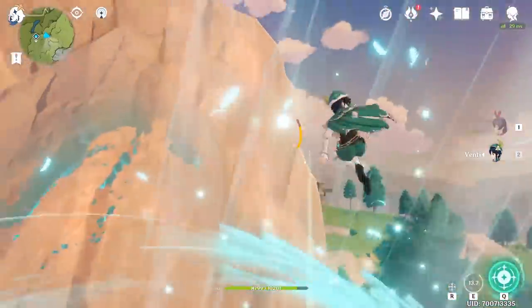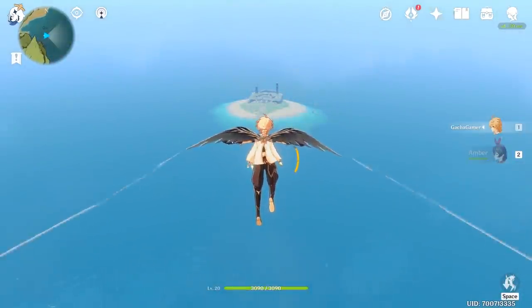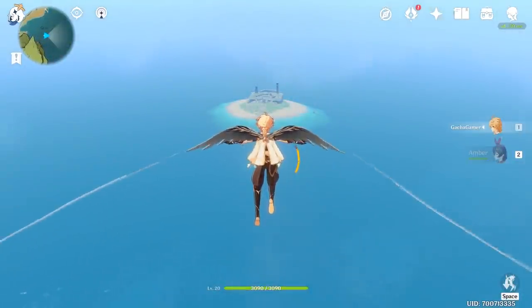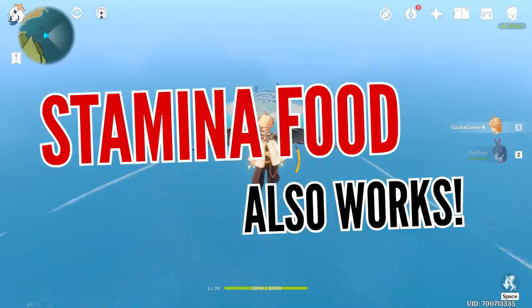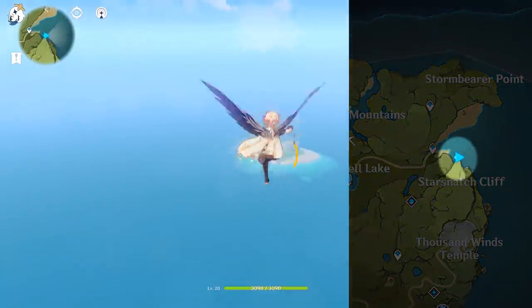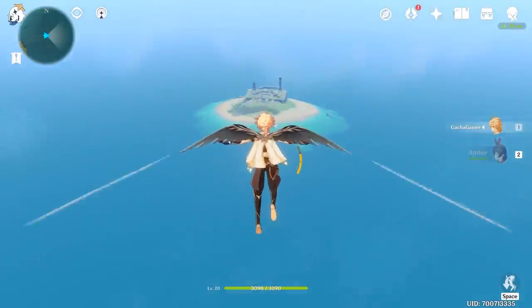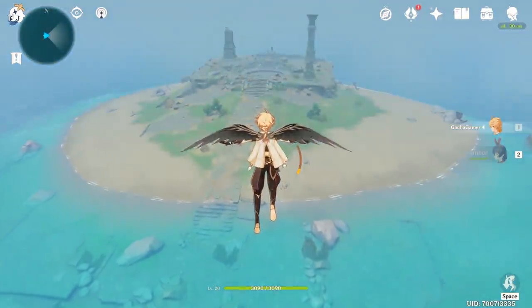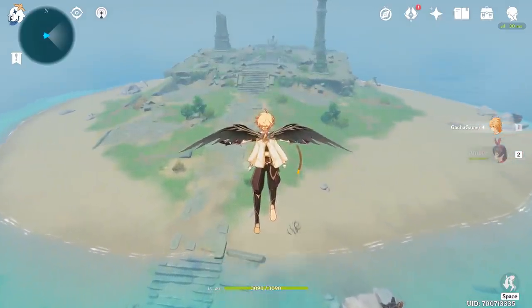Finally, you can get 2 achievements in a single attempt by gliding a long distance for more than 80 seconds. The easiest way to do this would be to have your stamina maxed out and have someone like Amber or Venti in your party who can reduce your gliding stamina consumption. Jump from the Starsnatch Cliff towards a small island you see in the far distance and just relax and keep gliding until you reach the ground. Once you reach it, you will get 2 achievements, and if you still haven't completed it, you can do the secret quest found on the island.